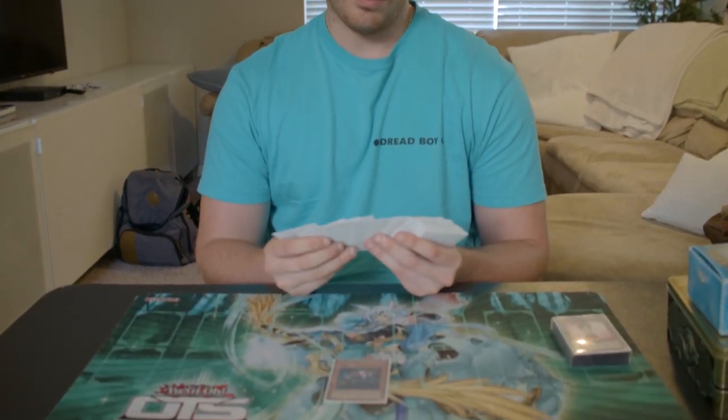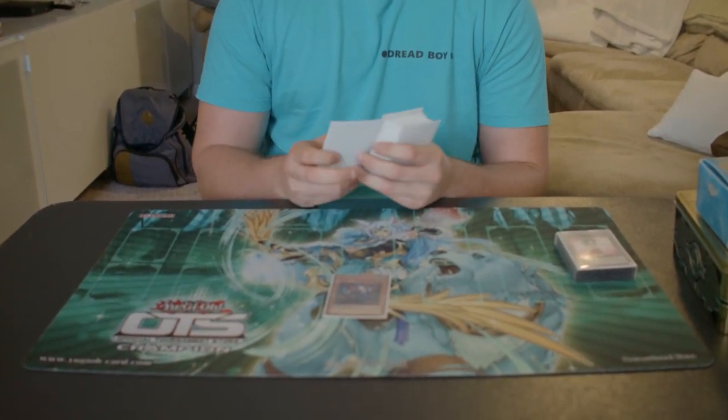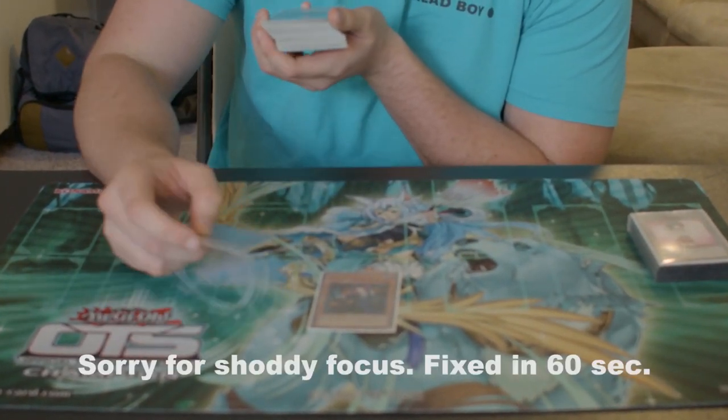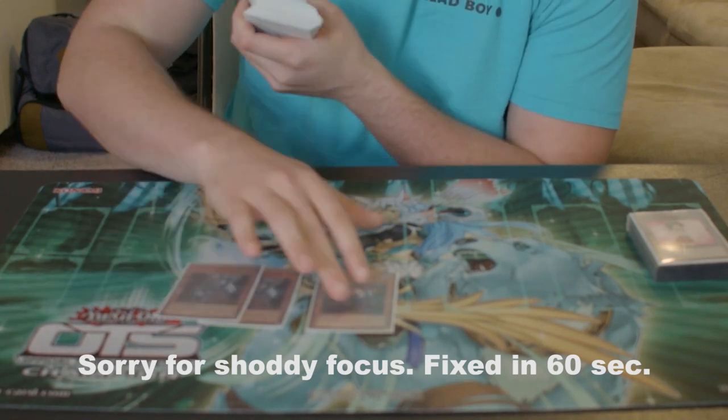So without further ado, here is my deck list. One Tour Guide — it's still like the best opener. It gets you into Rhino, which gets you into Sabers, which gets you into essentially just a one-and-a-half-card Dante Cherubini, which is obviously great. So I did keep the same ratios.